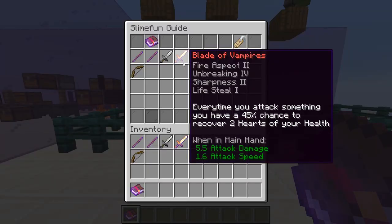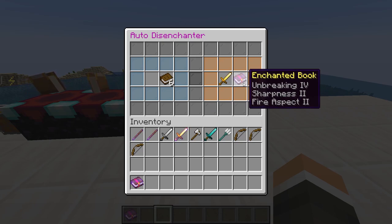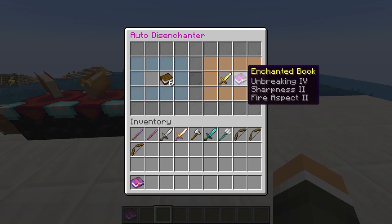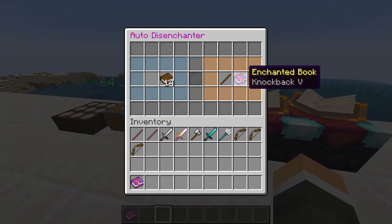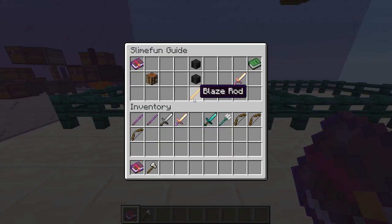Next, we have our Blade of Vampires. The key part of it is that every time you attack something, you have a 45% chance to recover two hearts of your health. On average, you're recovering two hit points — one heart — every time you attack. This is absolutely massive. Through auto-disenchanting, we can actually take off the Unbreaking 4, Sharpness 2, and Fire Aspect 2 — the key part being we can get Unbreaking 4. We can't get the Lifesteal 1 off of it, but being able to get Unbreaking 4 is already huge. The Blade of Vampires is composed of a Blaze Rod and two Wither Skeleton Skulls.